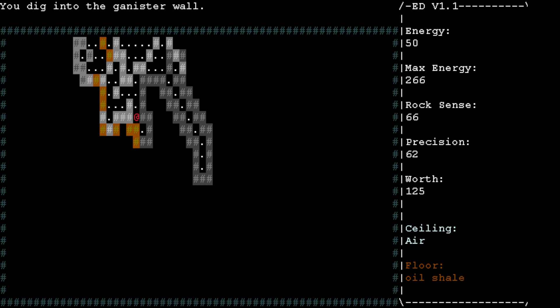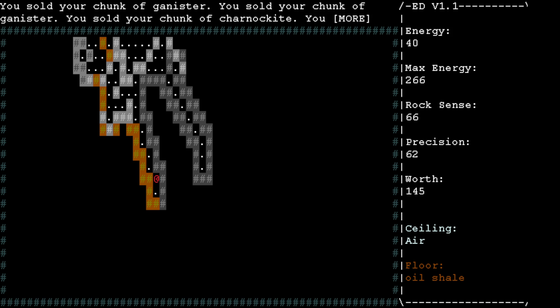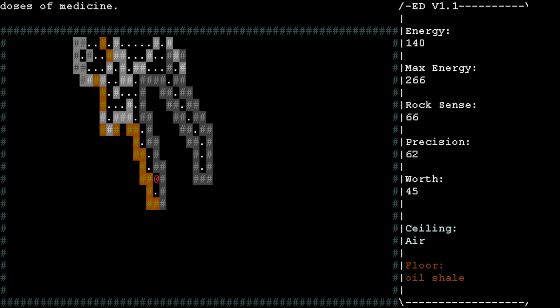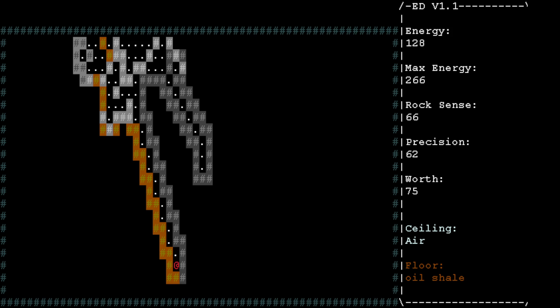Basically the idea here is that you're trying to mine out the rock in order to gain enough money to basically keep going. You sold your chunk of Gannister — you basically sell off a hundred of these things at a time, and you use that to get more energy as a result.